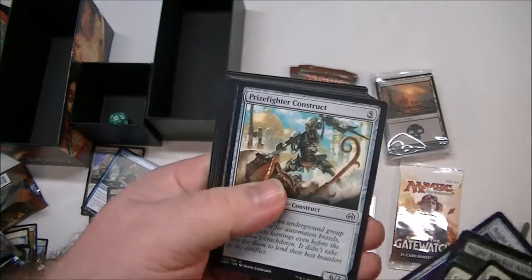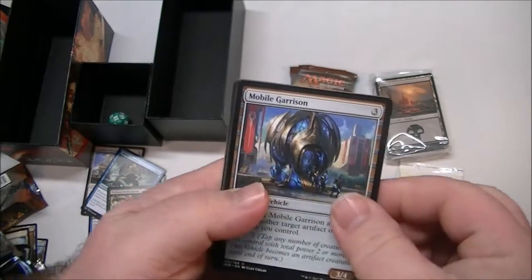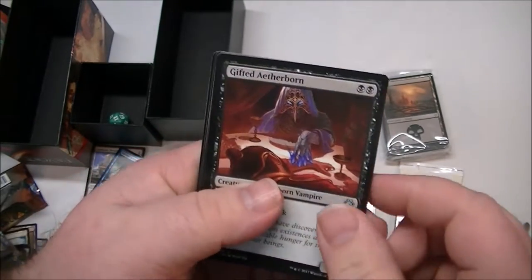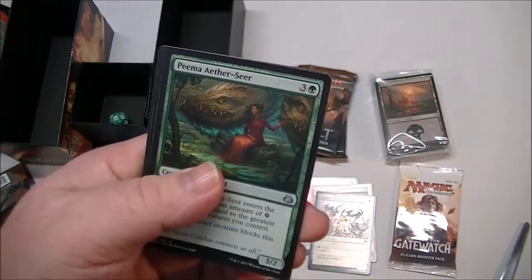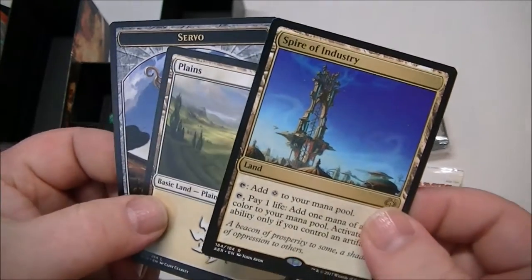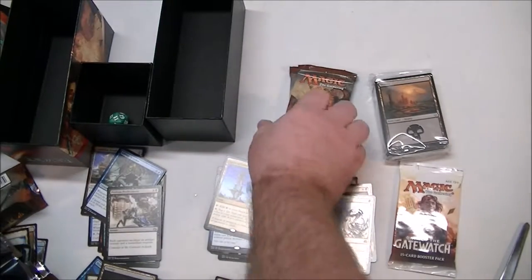Sorry I haven't opened anything spectacular for you, but you keep trying — I guess it's kind of fun to see what we have. Gifted Aetherborn, another Renegade, and Pima Aetherseer. And what do you know — another Spire of Industry. Kind of crazy — two of them, but that sometimes happens.